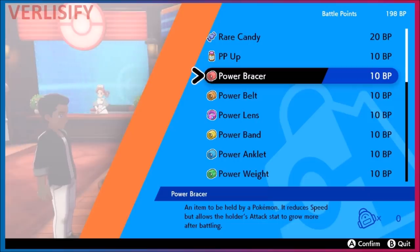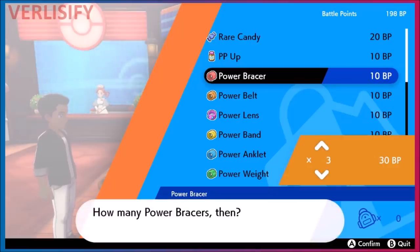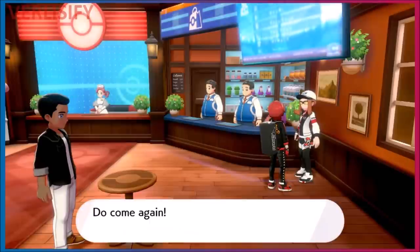Keep in mind that only the Pokémon holding the power item gets the bonus effort values. So if you want to EV train three Pokémon to max Attack at the same time, you need to spend 30 Battle Points for three Power Bracers. You probably won't need more than five or six total since you'll want a strong Pokémon in front to one-shot targets while the others gain EVs in the back.